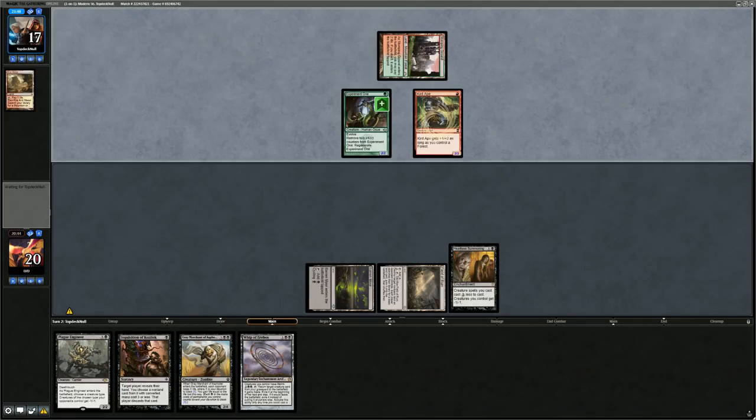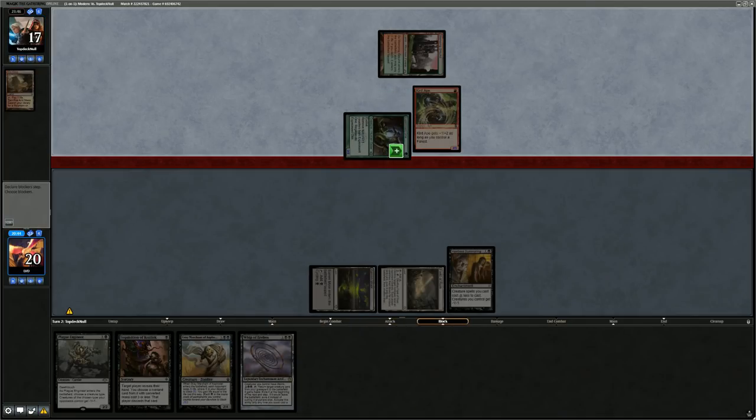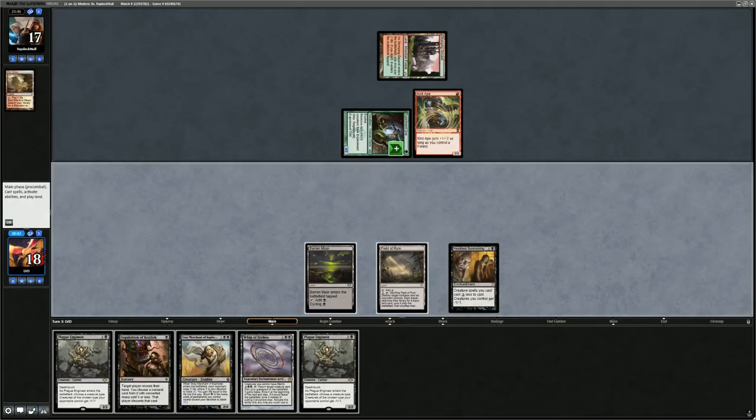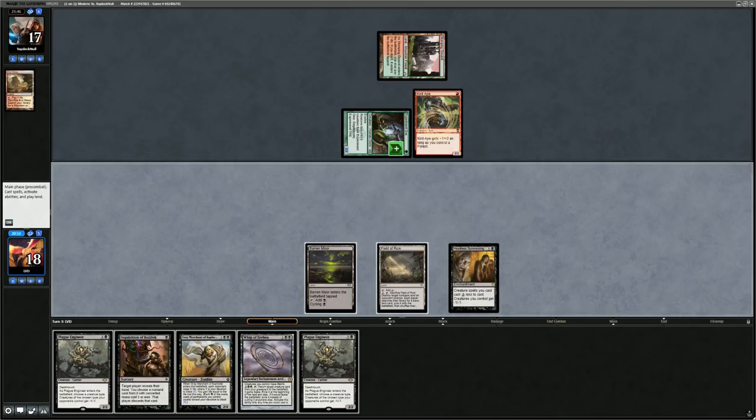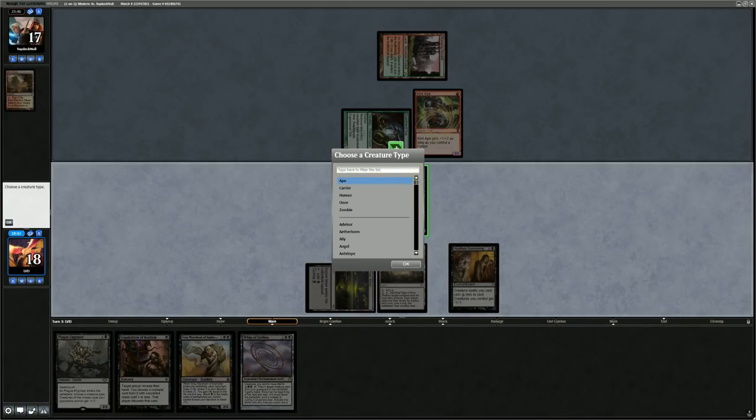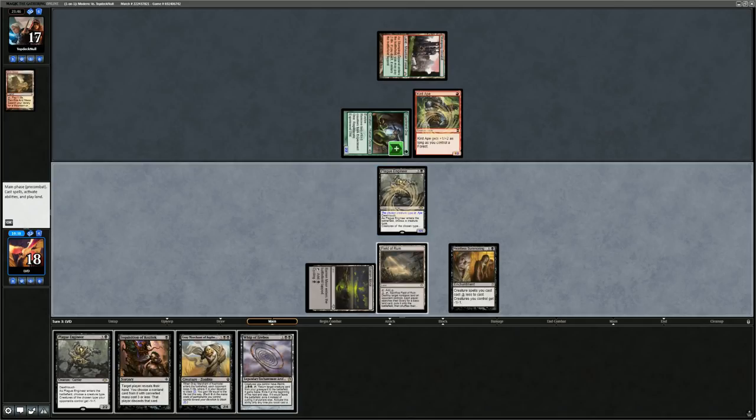Experiment One is a Human Ooze — not many overlapping creature types, so not the best Plague Engineer matchup. Opponent has a Goblin Guide and a growing Experiment One, attacks for two with no second land. They're pretty likely to have Lightning Bolts so the Plague Engineer isn't super likely to stick. Casting Inquisition when they're on one land isn't super impactful, so let's play Engineer naming Ape — I'd rather trade off the Engineer for Experiment One and prevent damage from the Goblin Guide.